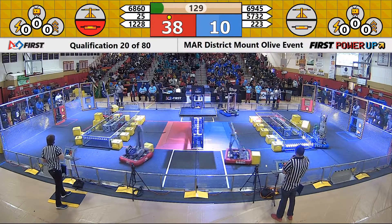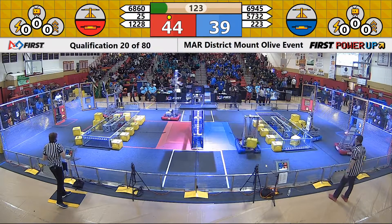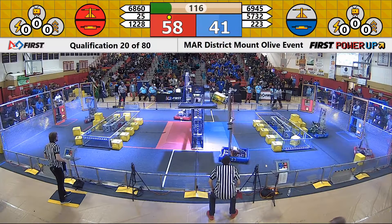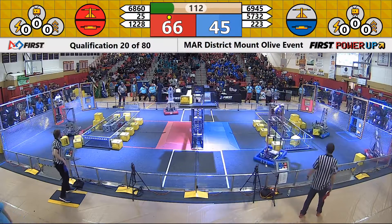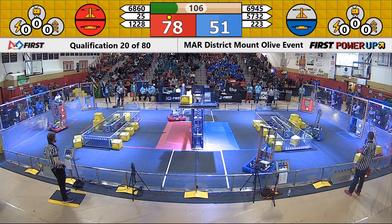130 seconds remaining, driver control. 69, 45 — the Children of the Corn delivering one of those power cubes for the Blue Alliance. 25 dropping one down on the Red Alliance scale. Extreme Heat trying to counter with one of their own, dropping number 2, getting it to connect. Extreme Heat depositing one. Only around a 30-point differential here.